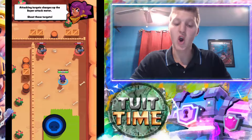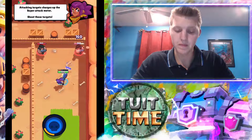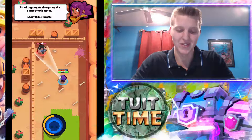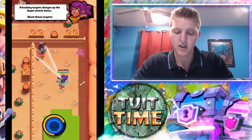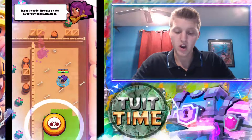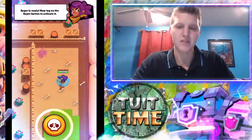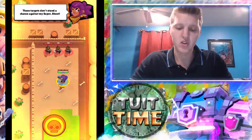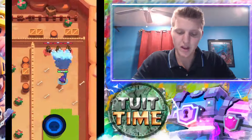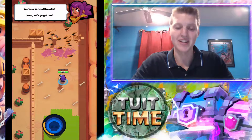Attacking targets charges up the super attack meter — shoot those targets. You see the super attack meter shooting up? As you can see I missed a couple times, don't try and do that. You're just going to basically swipe your finger forward, then aim and fire. Right now I'm using a type of shotgun. Now the super is ready, so tap on the super button to activate it. Those targets don't stand a chance against my super shot — just swipe. Oh my gosh, as you can see it just obliterated all of them.